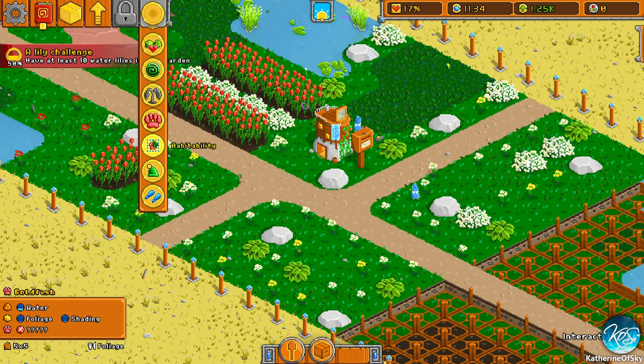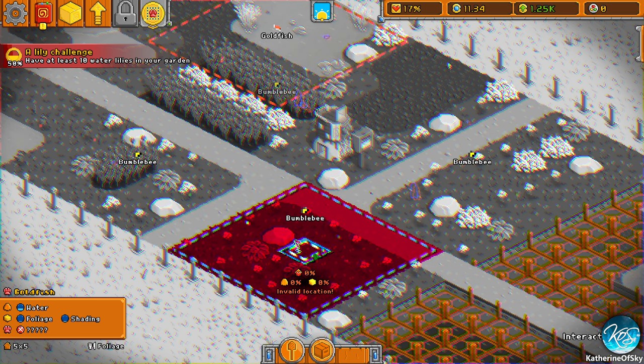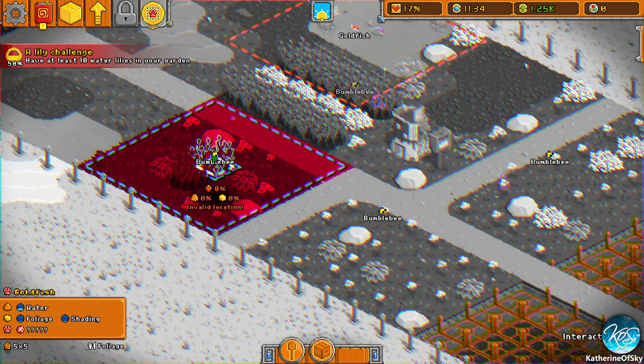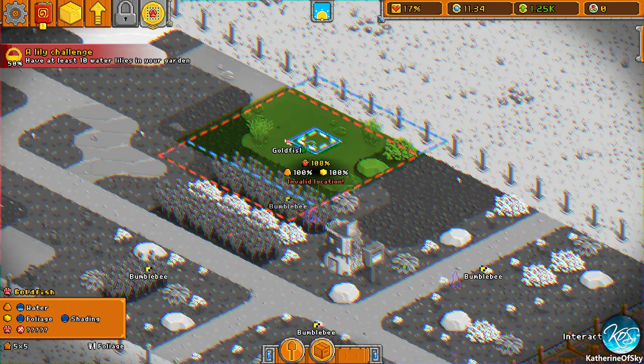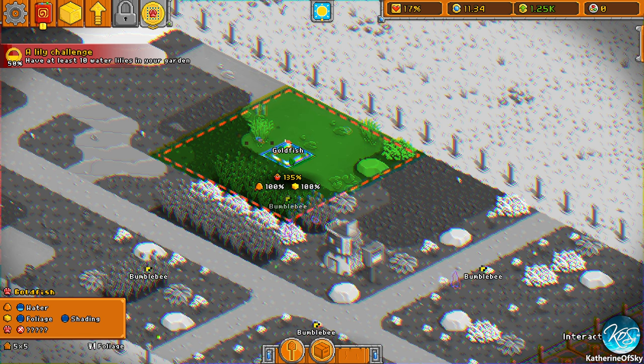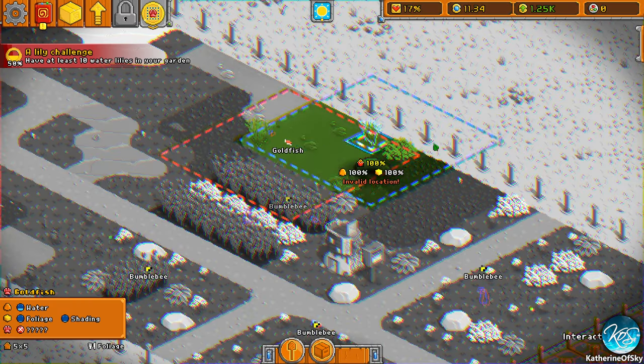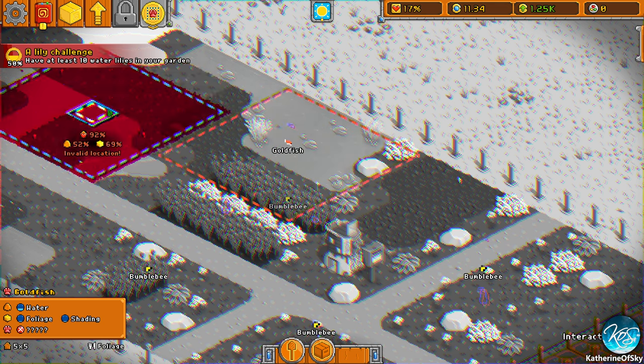Let's look at habitability here. Why does this say zero? Oh, because I'm looking at the goldfish, I think. That's 135% in goldfish land. Water, foliage and shading — we have both of those, I think.